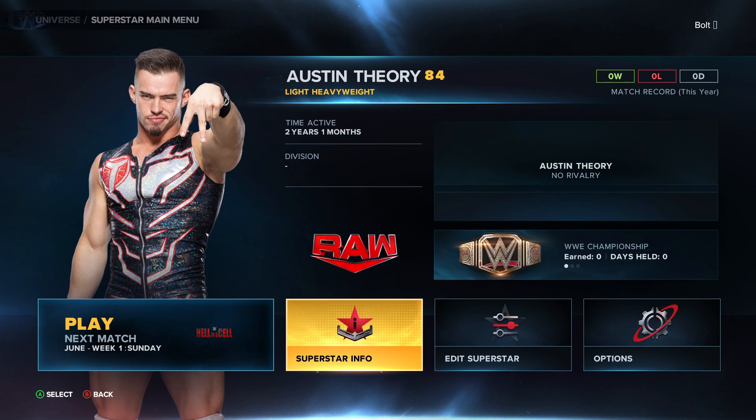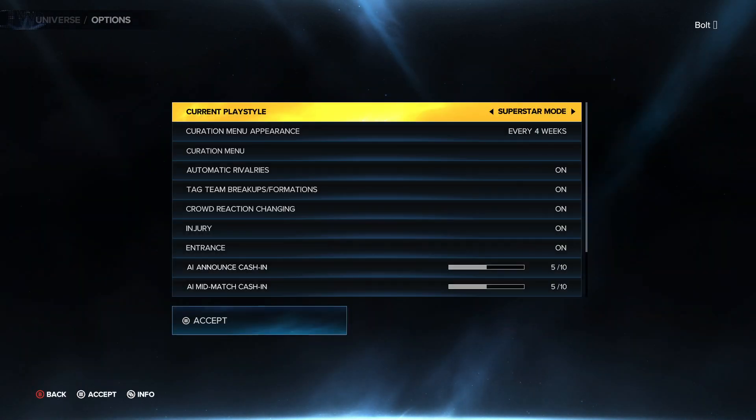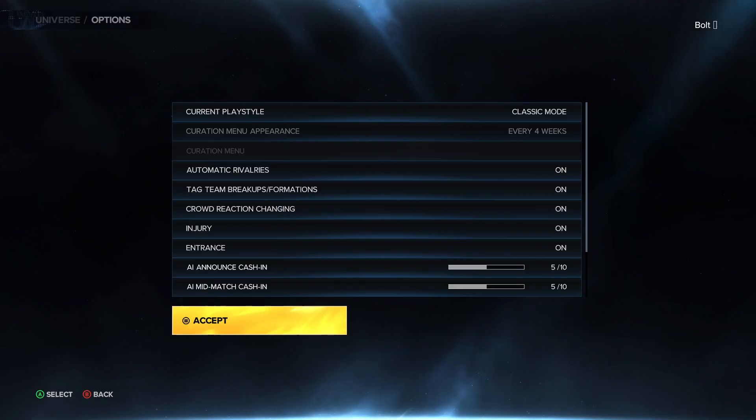You can go in — say you want to do an AEW Universe Impact, maybe you want to just change those titles out. Maybe you want to switch and say, hey, I'm switching the whole title as your character. You can do all that here. So first off, what you want to do is go to Options and change the play style back to Classic mode.